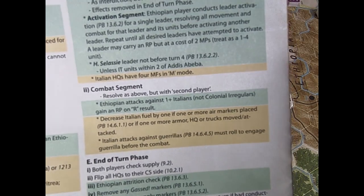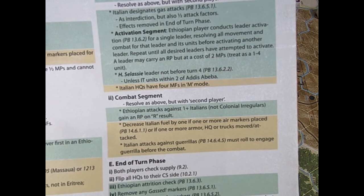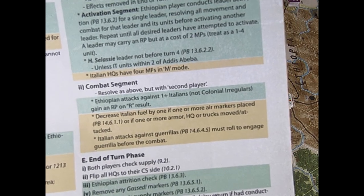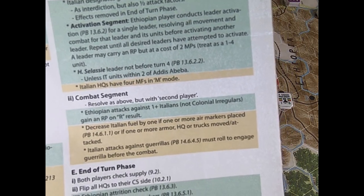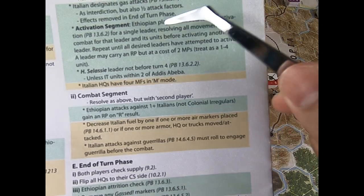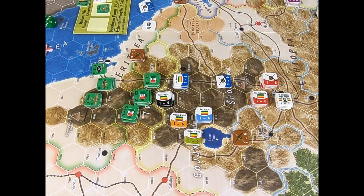Please remember that the Italian player can also designate gas attacks, though they are not so powerful, so I think they are not always necessary to use. The Italian player can also lose some victory points. And finally, the activation segment — this is the first peculiarity we find in the movement segment.